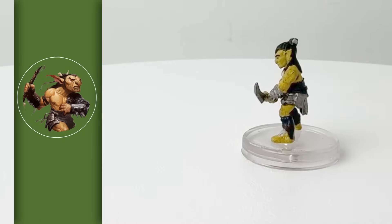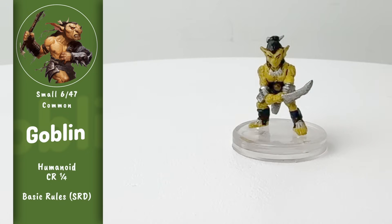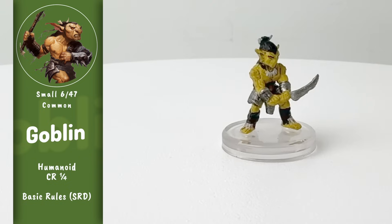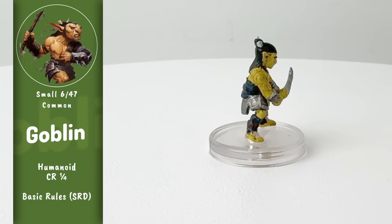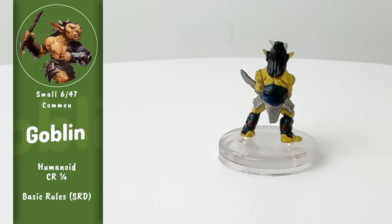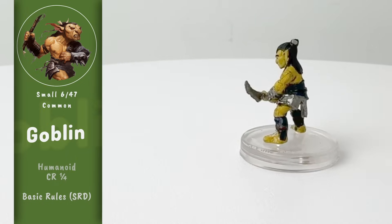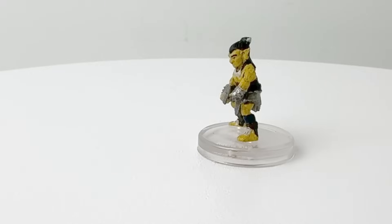Speaking of basic minis, we get a little collection of goblins in this adventure. Now, many of the goblins that show up in this particular adventure are psionically enhanced, but we'll get to those later. We're starting off here with a basic goblin, another creature you can't have too many minis for. And as far as I can tell, this is a unique sculpt. There is a goblin warband set if you want more — you can see our review of that one up there in the corner.